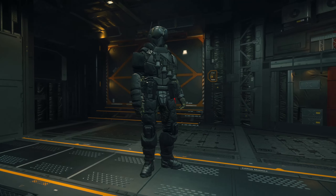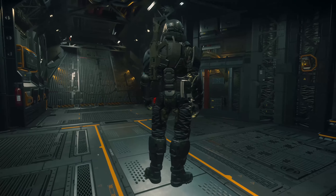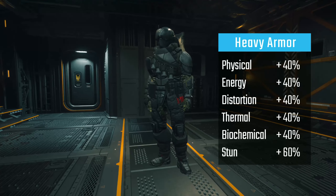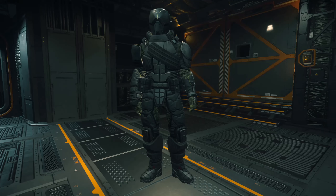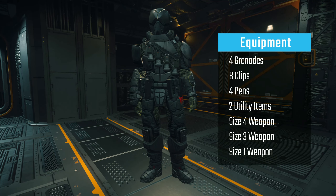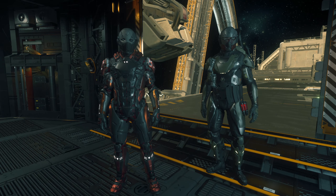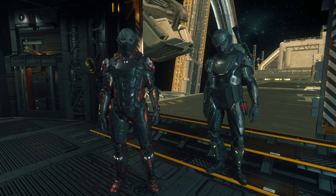Heavy armor offers the most in terms of damage protection and environmental conditions but significantly reduces your coverable ground. A full set of heavy armor offers a resistance of plus 40% to physical, energy, distortion, thermal, and biochemical damage, and a 60% resistance to stun for each part of the body. Heavy armor can hold four grenades, eight clips or magazines of ammunition, four med pens, two utility items, one size four weapon, one size three weapon, and one size one weapon on the back. Heavy armor offers greater protection against the elements and puts up a decent fight against incoming fire at the cost of fast-paced long-distance running.